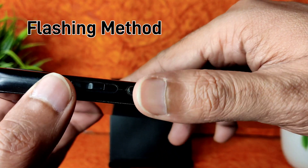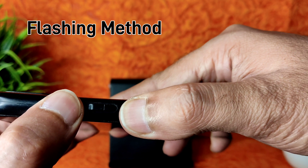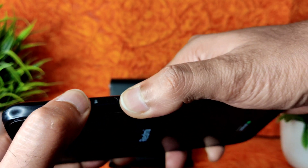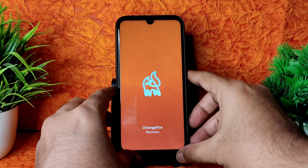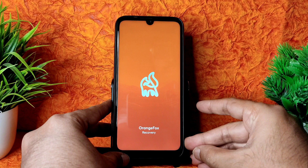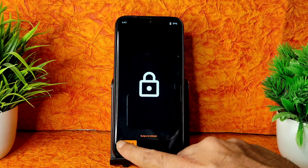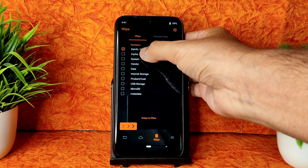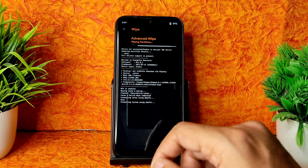To boot into recovery mode, press the power button and volume up button continuously. It boots into Orange Fox Recovery - using the latest version here. Swipe to unlock, go to the wipe section, select Dalvik, cache, system, vendor, data, and swipe to wipe. Done.